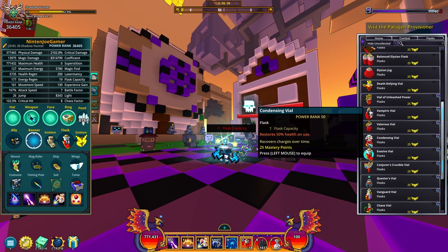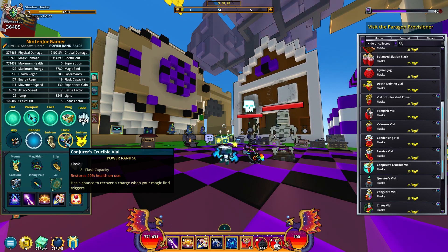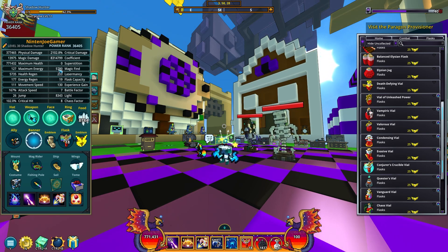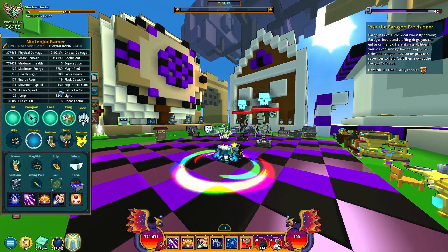The last flask is the conjurer's crucible. This is really good if you have high magic find — even with my 5,000 magic find I basically proc it every single time. It has a chance to recover a charge when magic find triggers, and there's no internal cooldown, so if magic find procs twice you're likely to get two flasks back. It may as well be guaranteed because I don't think I've ever not gotten a flask. You probably only need around 2,000–3,000 magic find before you start consistently proccing it.